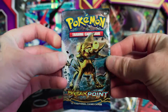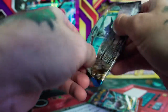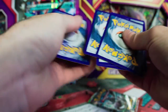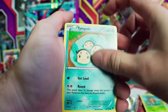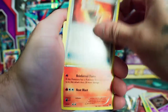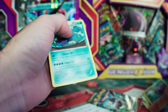And on to the Breakpoint — second Breakpoint of the Ash Greninja box. We got Shelder, C-Dot, Timpole, Trubbish, Phantom, Fighting Fury Belt, Heatmore, Dunsparce, Reverse Cloyster, and Seismitoad.